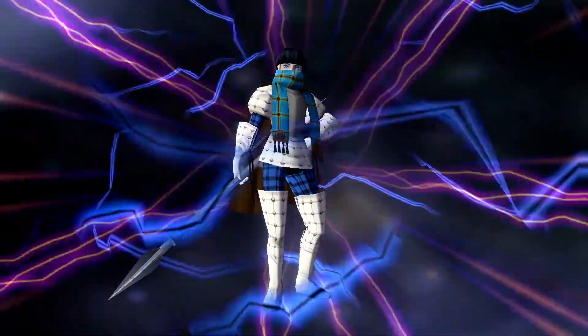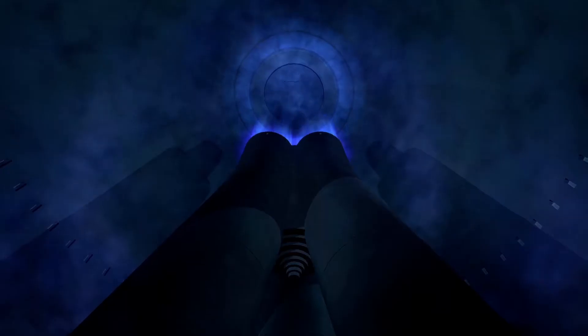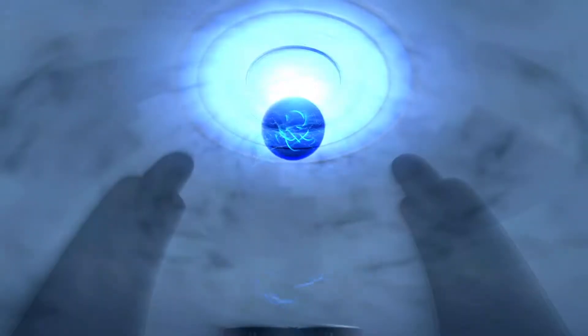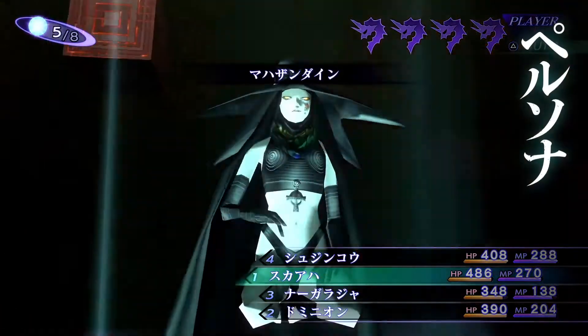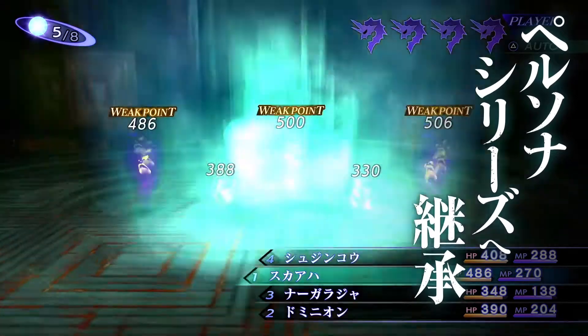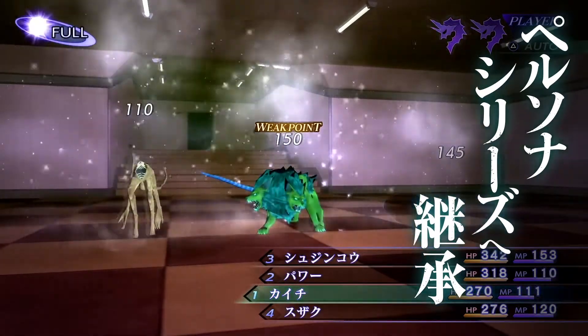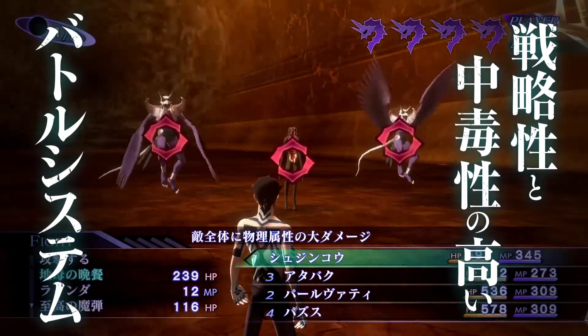Another pair of DLCs are two separate map packs that allow you to grind more. One allows you to grind for XP and the other allows you to grind for money. They are both 350 yen each. One is called Young Master's Compassion and the other one is Master's Expectations.